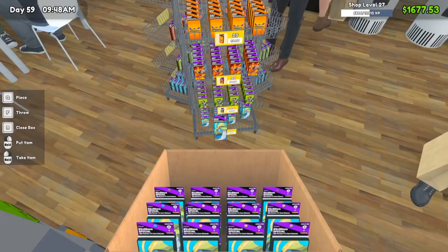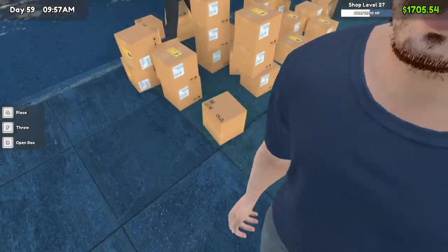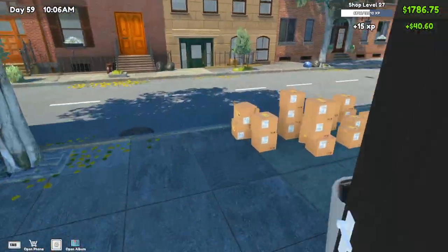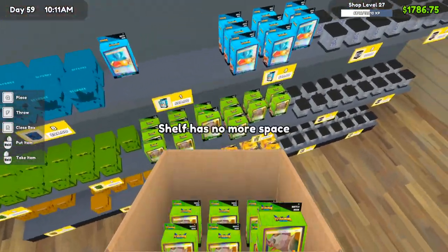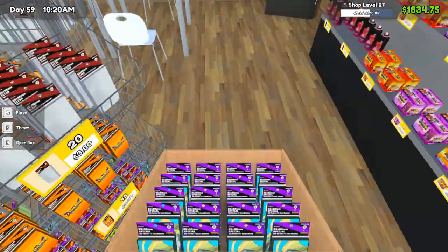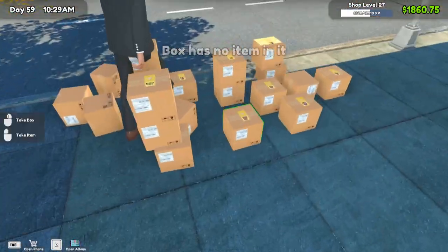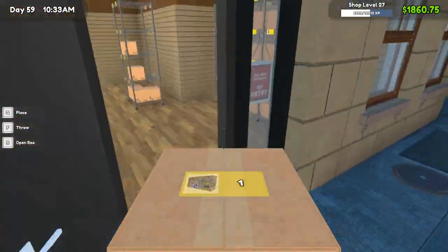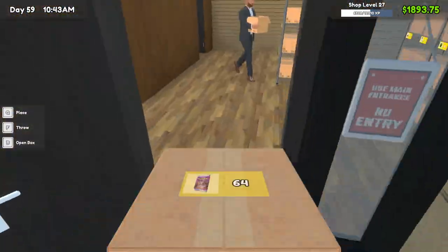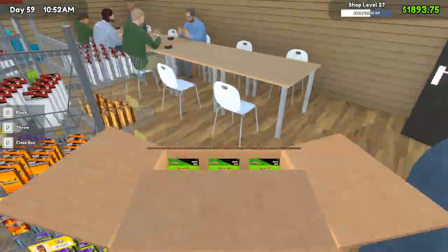Once we hit level 30 we're definitely hiring the other stocker as well because this guy's a little slow - not gonna lie, definitely a little slow on the stocking portion. We'll stock him up and help our boy out for a little bit. Water - I think we have plenty of those for now. He's definitely very slow at stocking the games; that's where he struggles the most because he's stocking everything else and just forgets about the games. I did buy a lot of board games - like six of each - so you gotta be careful on that.